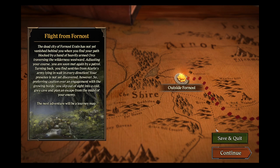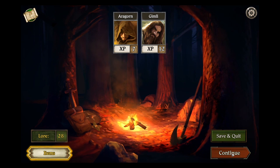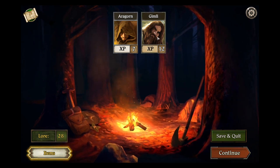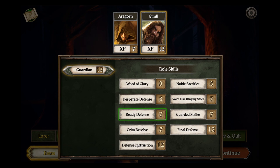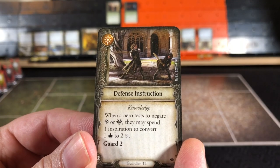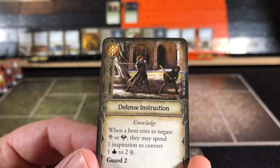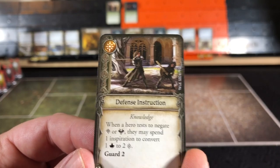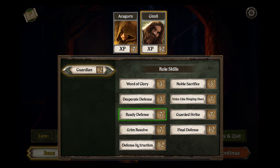This next adventure will be on the Journey Map. Gimli is up to 12 XP, so we will see what that opens up for him. We will pick up Defense Instruction. This is a Knowledge card. When a hero tests to negate damage or fear, they may spend one Inspiration to convert a lore to two successes. And it has the Guard 2 ability. So we will shuffle that in his deck.